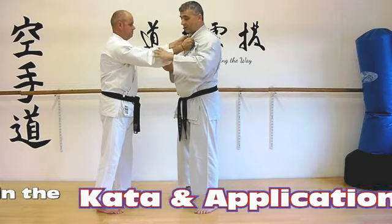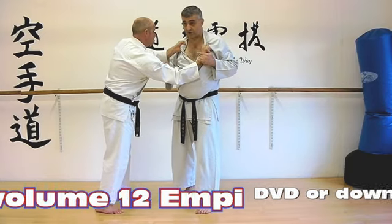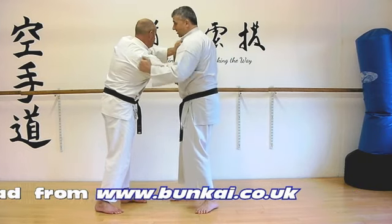What I mean by tripping the wrist is not allowing it to stay there, not allowing it to stay strong — we just trip it out, because that changes the line of his shoulders. Then we capture that elbow and make sure that we twist into it.